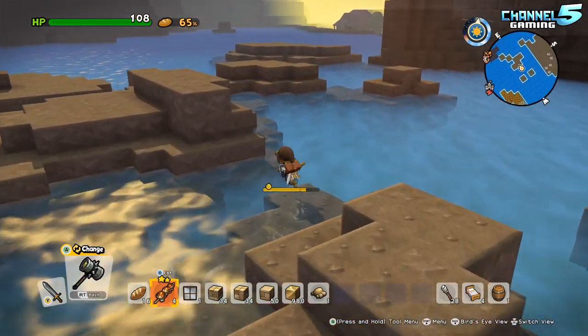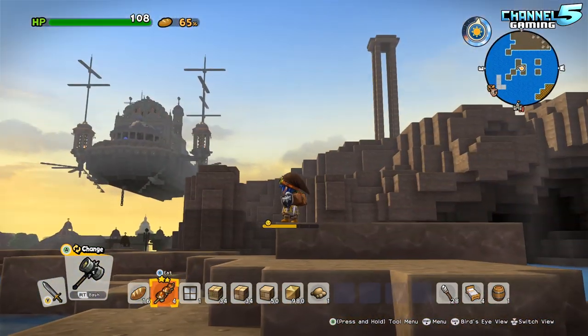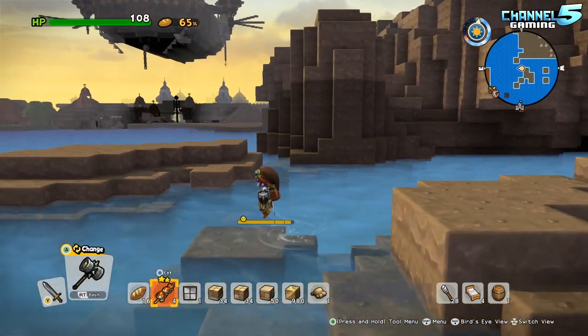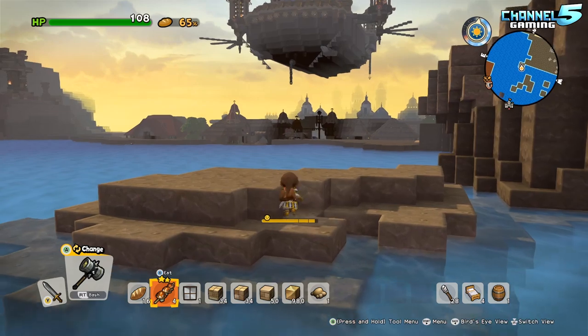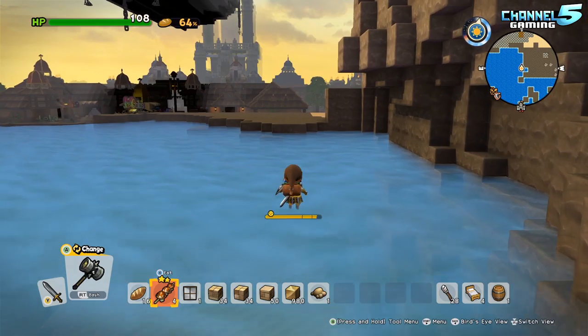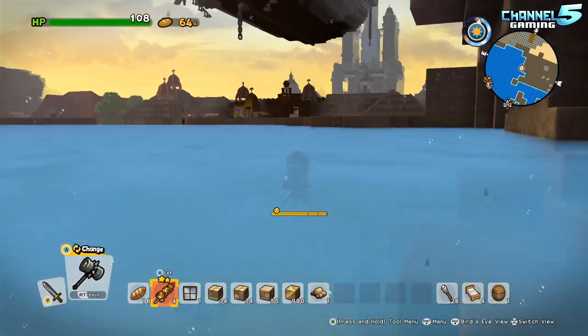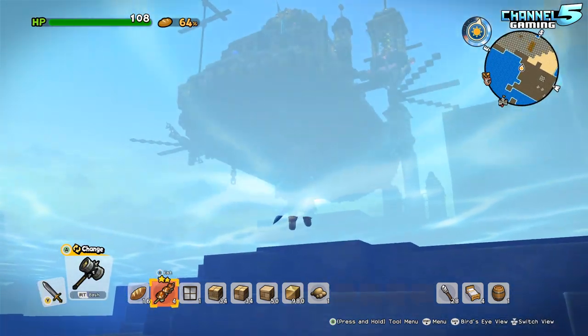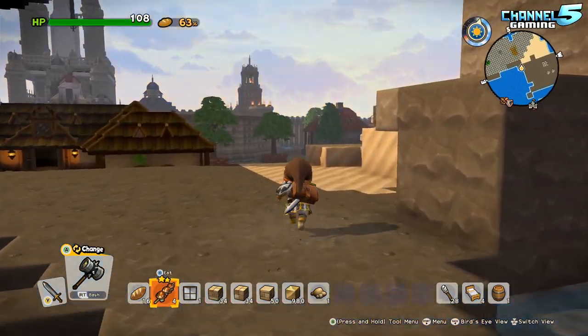This was actually the number one rated island in terms of screenshot appeal — people saw the screenshot and they voted it up. I don't think the people that voted actually visited it, because I can already tell you I've seen creations that are way crazier in terms of functionality, complexity, and simulation. But that is one gnarly looking airship and castle.